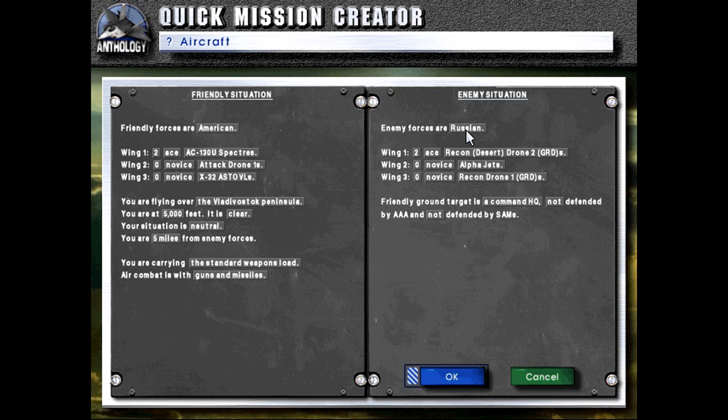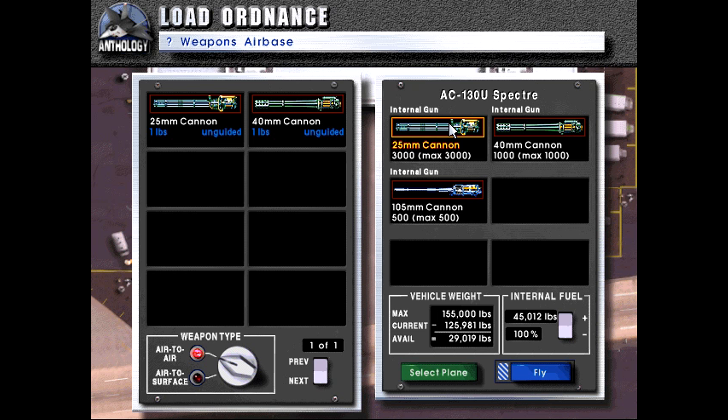For this mission, we're going to assume the area has already been sanitized of SAMs and triple-A by Super Hornets, Fighting Falcons, Prowlers, and the like. We'll be going after an armored column with no air opposition. As of when this game came out, we get a 25mm, 40mm, and the 105, so we'll jump right in.